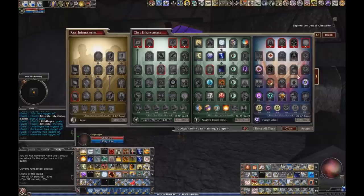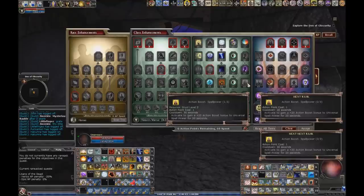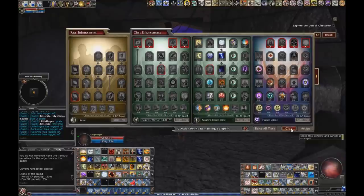You do have to consider that every point you pull out of here is minus 1 to universal spell power. If you did decide to forego the human tree, I would definitely recommend the action boost spell power here.